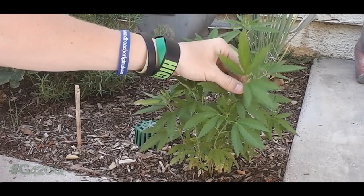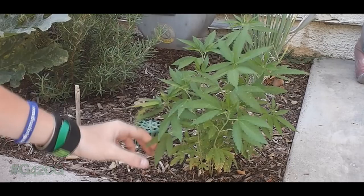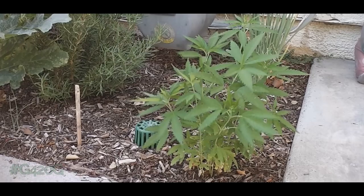The next phase of this experiment is the male-to-female ratio. That's what we're doing today — we're going to take a close look at our can of shrub here and determine which plants need to go, which plants are females, and which are staying.